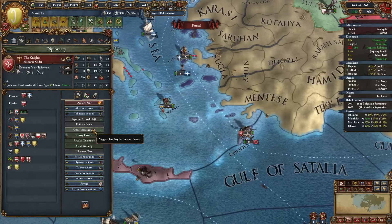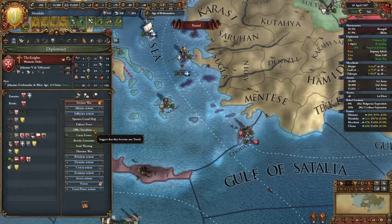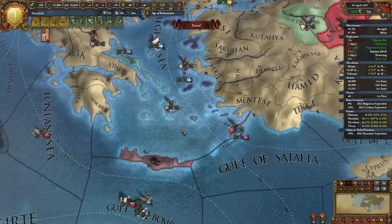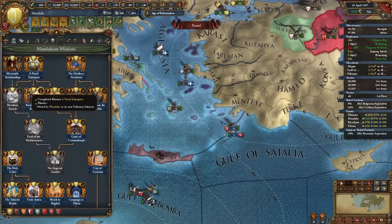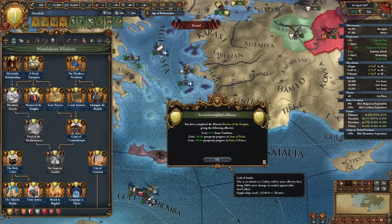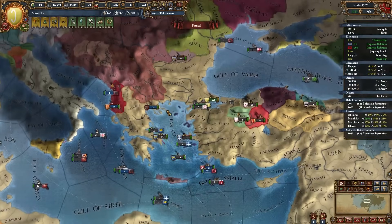I'm tired of the Knights always raiding my country plus I have a mission to take them over. So we did it peacefully - we're going to peacefully vassalize the Knights and complete the 'Bastion of the Knights' mission, giving us even more army tradition and prosperity in a couple of our states in Egypt.